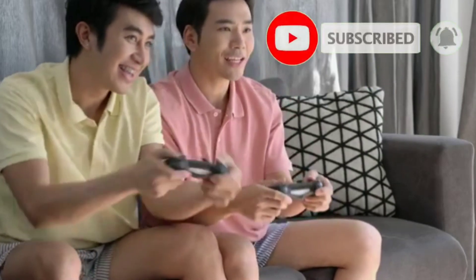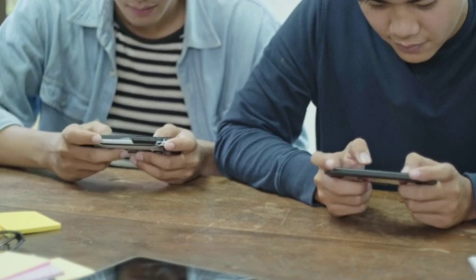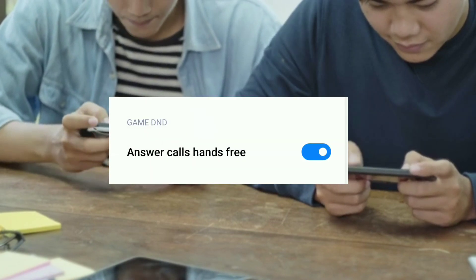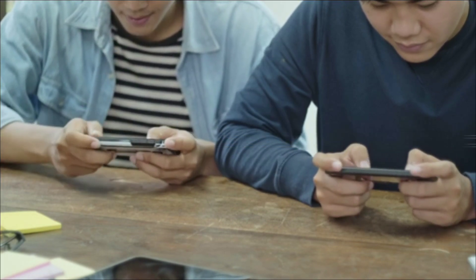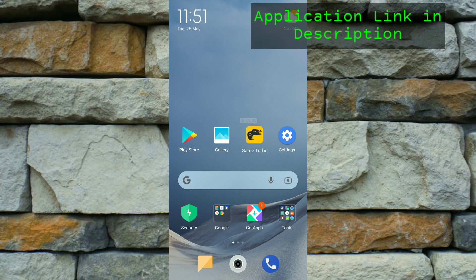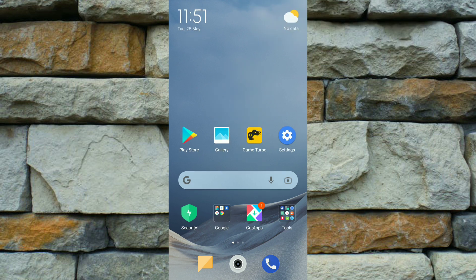Today I'll give you an application which you can install on any device. On that application you can find the handsfree call feature which Redmi phones have, so you can use it while playing games. You'll get the download link in the description box — download and open this app.